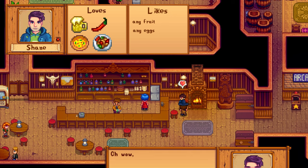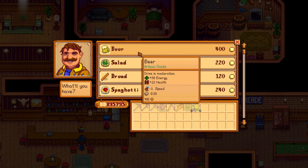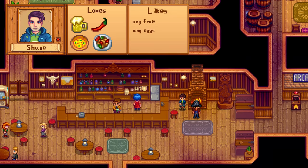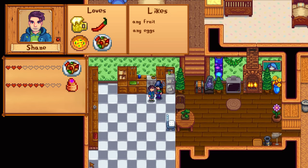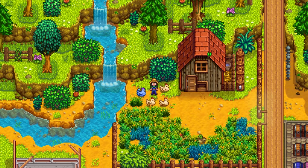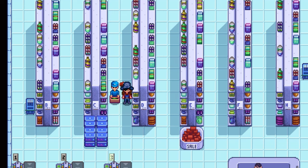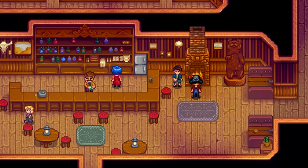Shane has to be one of the easiest people to befriend. His loved items are beer, hot pepper, pepper poppers, and pizza. If you're lazy, just buy beer or pizza from the saloon, where you can find him almost every day after work. If you don't want to spend money, you can also gift him eggs or fruits. After 3 hearts he sends you the pepper popper recipe, and after 7 hearts the strange bun recipe. He also has a chance of sending you pizza and pepper poppers in the mail. After his 8-heart cutscene, you can purchase blue chickens from Marnie's ranch. His birthday is on Spring 20th.